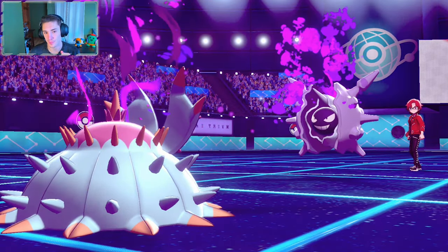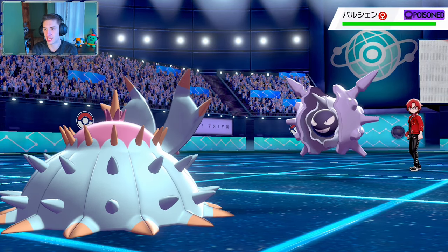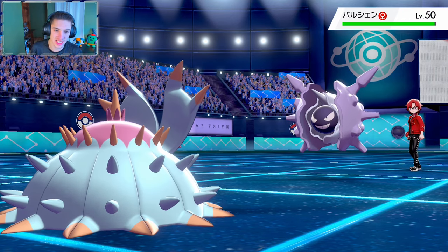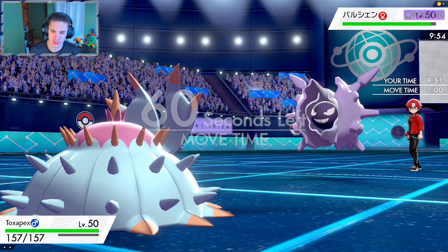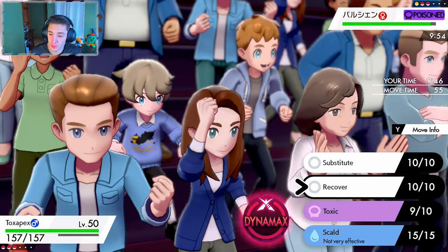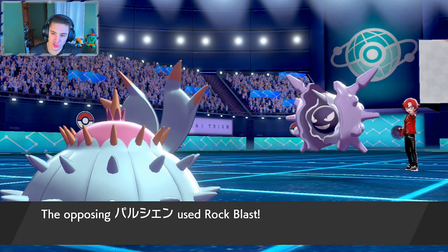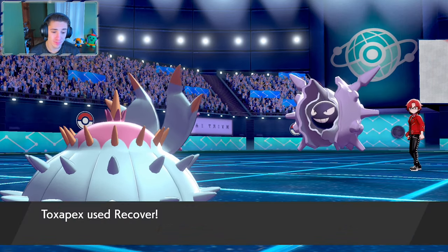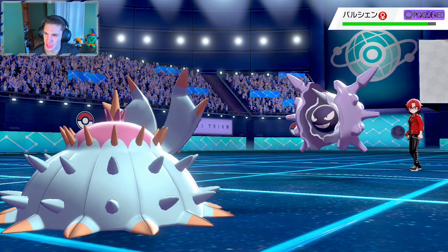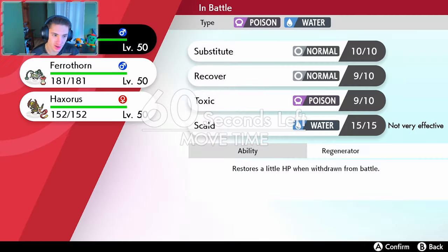We're going to sub up, soak up some hits. This thing's probably rocking icicle spear — hitting five times every single time. I think it's an ability. The poison is going to come out. Do we go into recover instead of substitute? I think we do go into recover here. Here comes a rock blast — oh, he missed it! Is rock super effective to us? We should have gone into the sub.